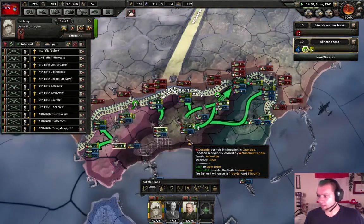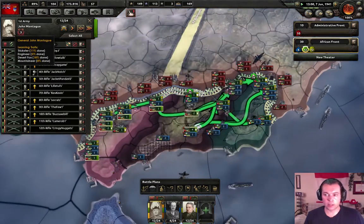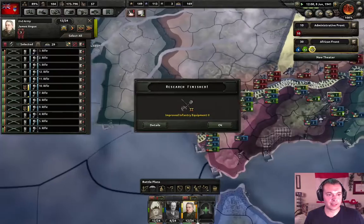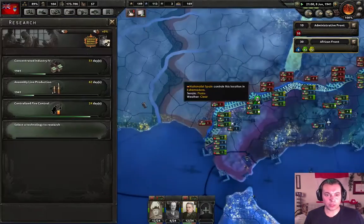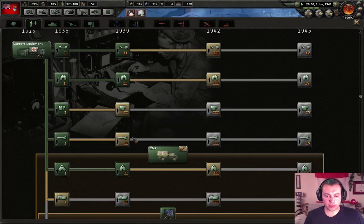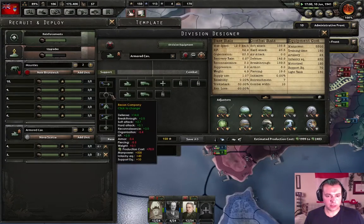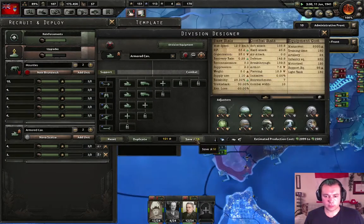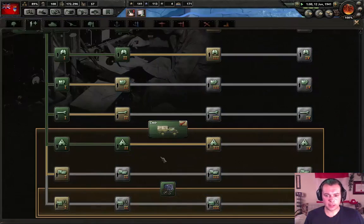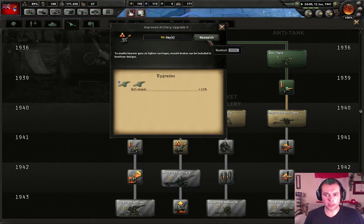John Montag is a much better commander. Actually they're just as good since this guy has been fighting a lot. Improved infantry equipment — very nice. We are in 1941. Maintenance company — do we have maintenance company with our tanks? We don't, we really should. Let's give them some maintenance company, and let's get better artillery — that's more urgent.